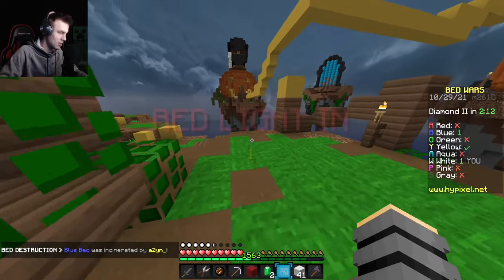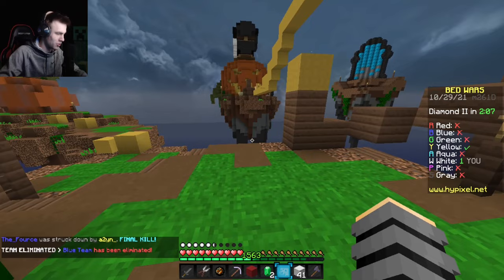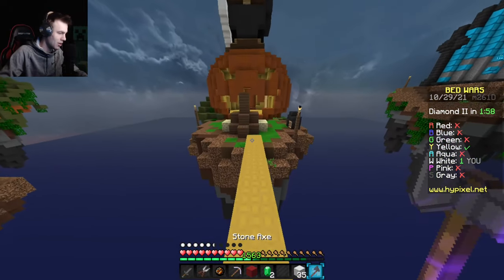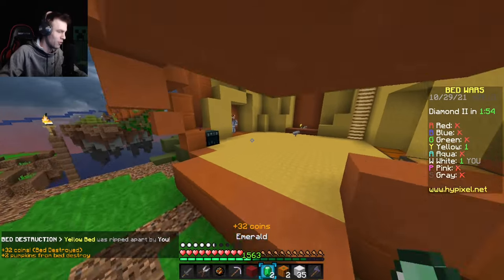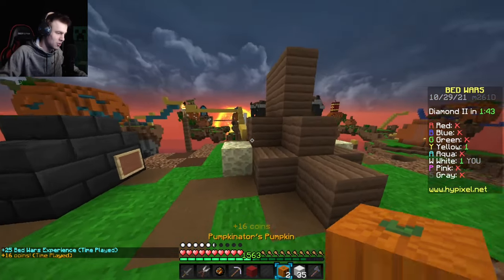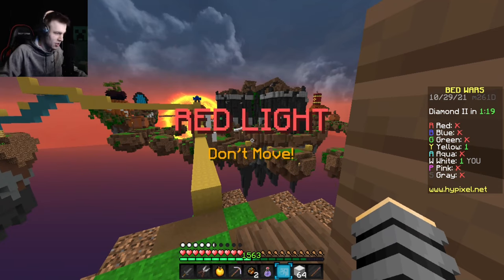Here we go — let me just stand here. I really wish I could go break yellow's bed, it's right there. Green light! I can move — to yellow base we go! I want yellow to void. Jump in the void! Red light — I'm not moving. I need one kill and it's over. I don't have a bed either, which is a little unfortunate. I have invis and a knockback stick — if I can catch this person near an edge, that's game over.